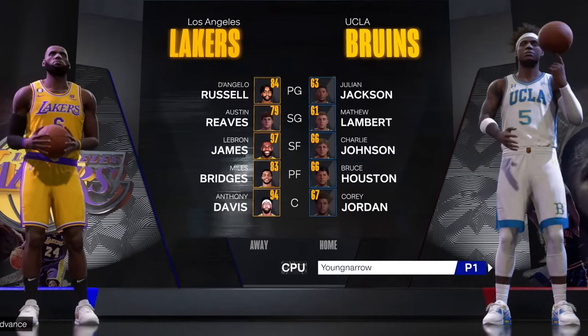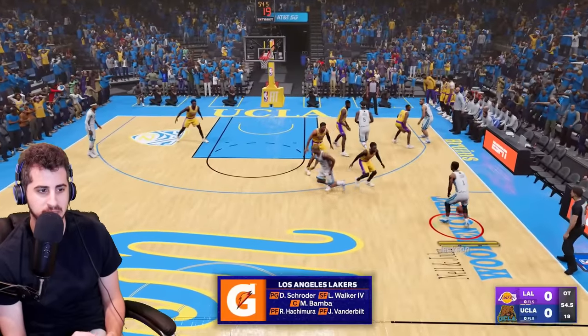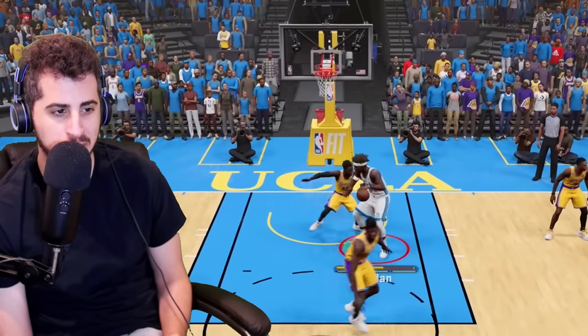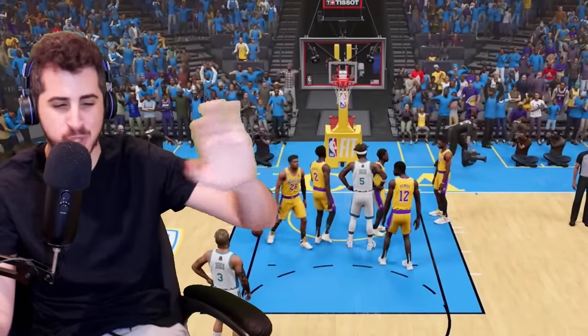Game five — tough matchup versus the Lakers. We win the jump ball and LeBron is just not in the game for them. I just inherited Kendrick Perkins' strength so we go right up with that — and that's game. Probably the easiest win I've had.